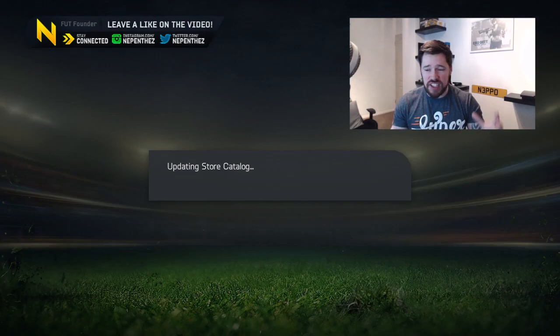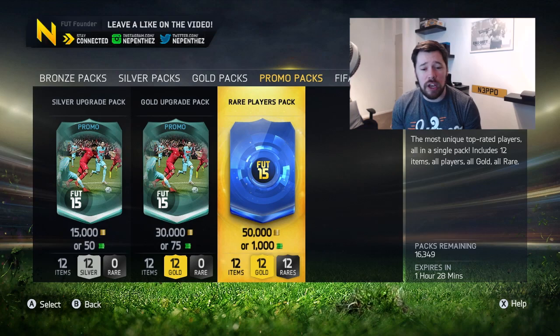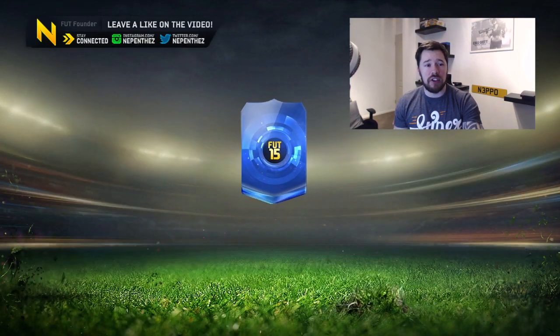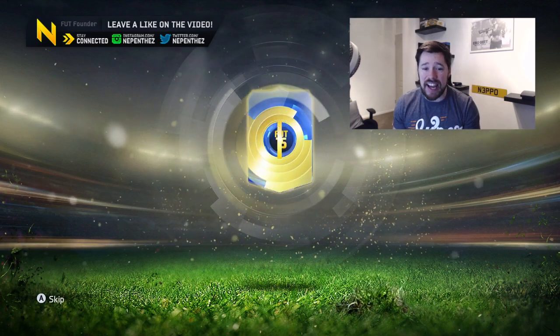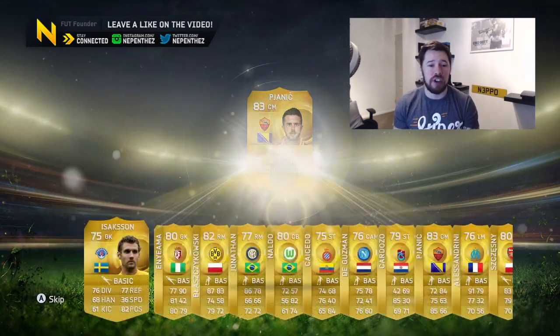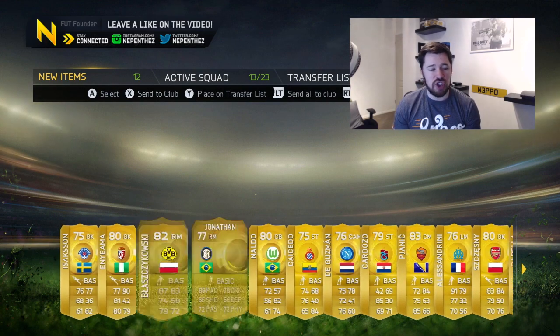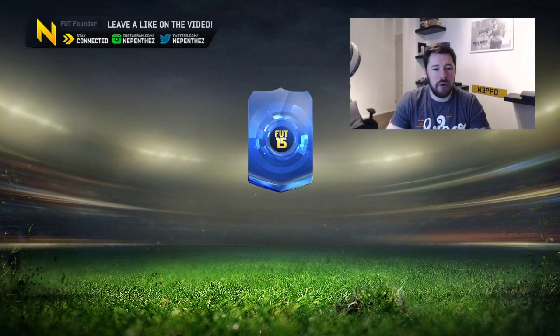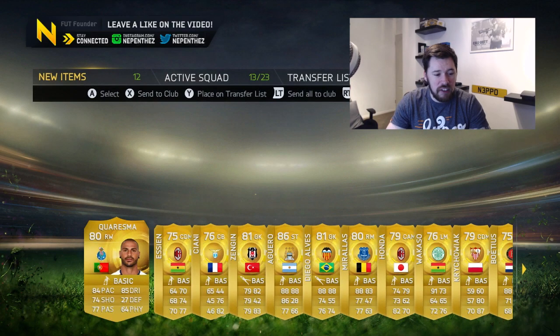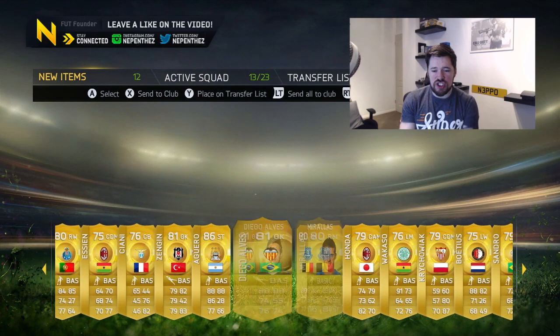It could only be topped off by a Ronaldo, or a Messi, or a Robben - one of those attackers would be insane, especially the 99 Ronaldo. But we get Pjanic - that's not what we're looking for. Here we go again, 50k packs galore. I'm loving the fact that nobody comes on the 360. We get Sergio Aguero - that's a decent pack again guys.